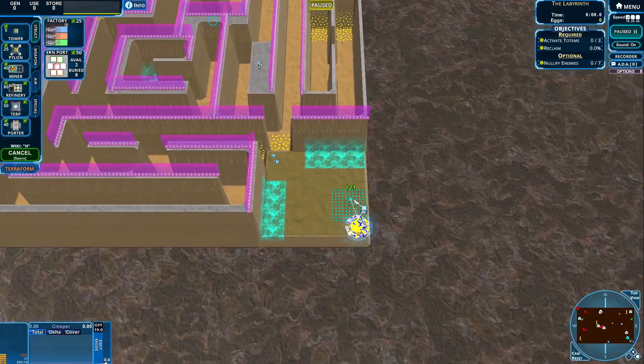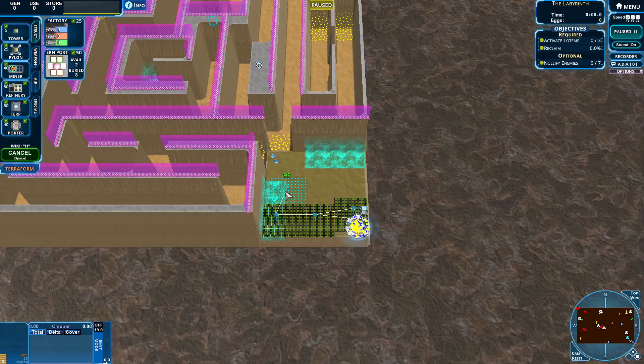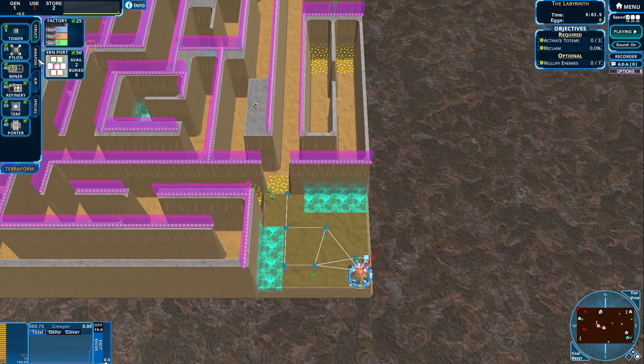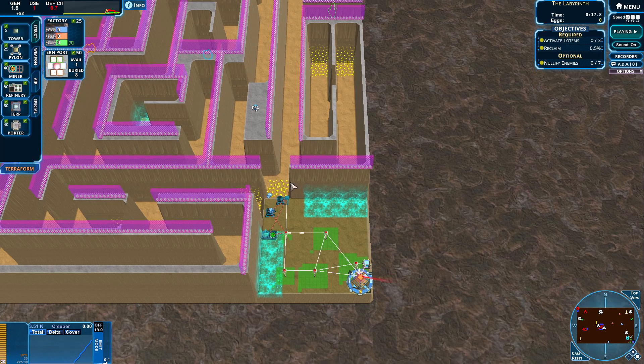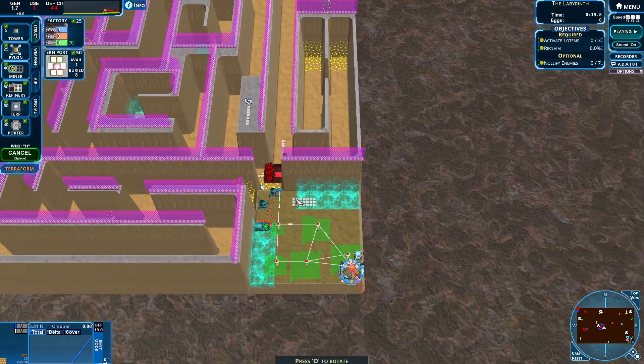Let's get going. Let's place a couple of towers over here. Can we get better coverage on this side? No we cannot, so this should be enough. Let's get moving. I don't like this placement — let's move it back a little bit. That's very bad coverage, but whatever. Let's place a couple of these over here. Can we place a miner? I think we can. Let's place one ERN over here and a factory as well.